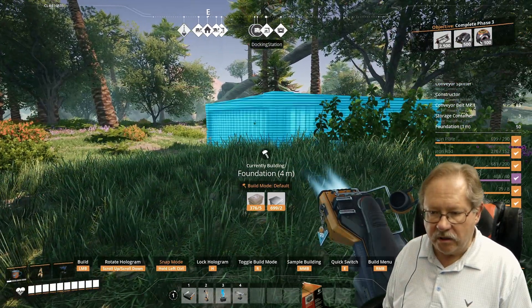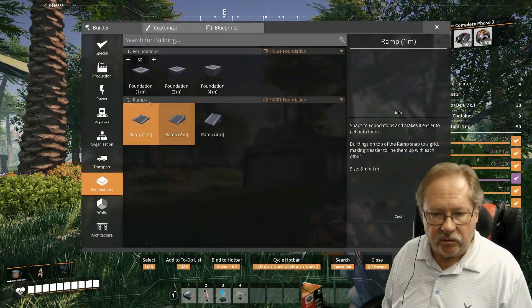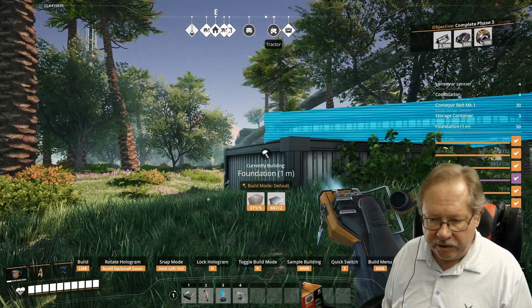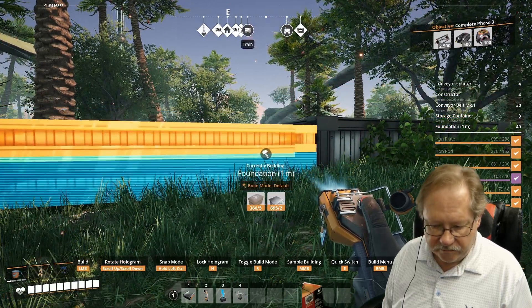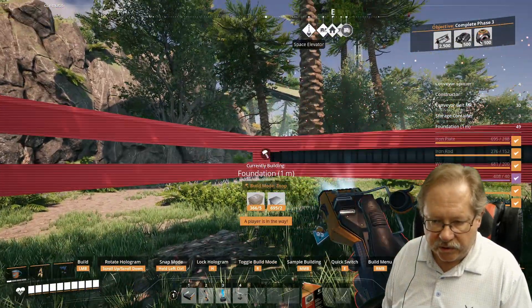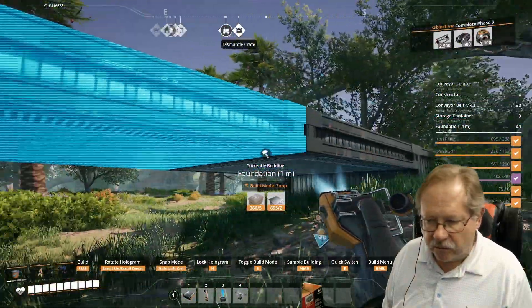It's not wanting to cooperate very well. There we go. Once I've snapped it to a grid, I'm going to go ahead and go down to one-meter foundations, and I'm going to hit zoop here. What I want to do is make this about four wide.